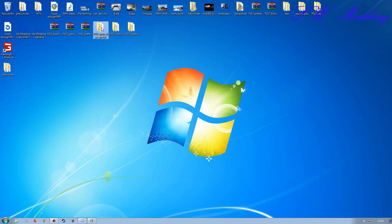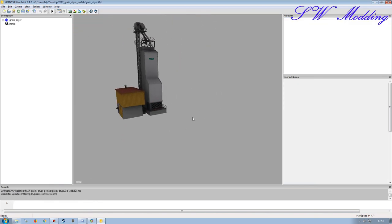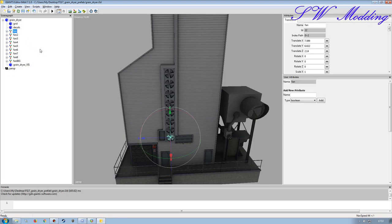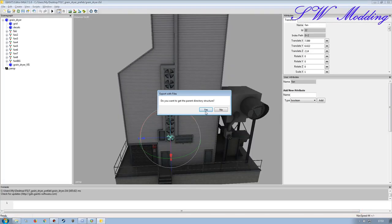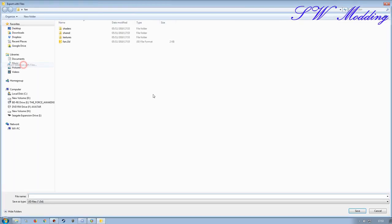I'm going to go back to the actual original prefab model and take the fans - which are static at the moment - and use a shader to give the illusion that they're moving. I'll take one of the small fans and one big fan and work on their separate o3d files in a separate folder so I can work without interfering with anything else. Once I'm happy with them I'll bring them into the main grain dryer mod.